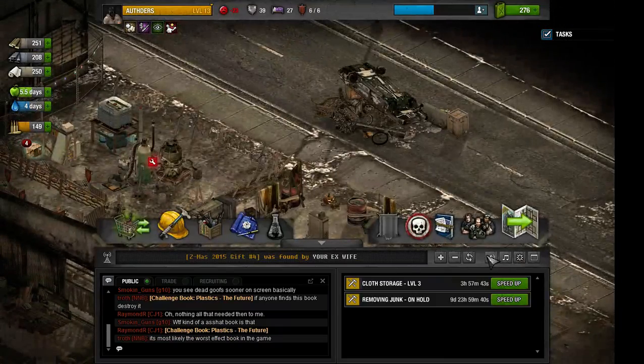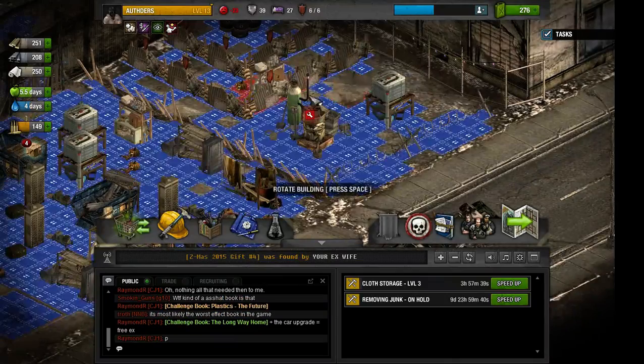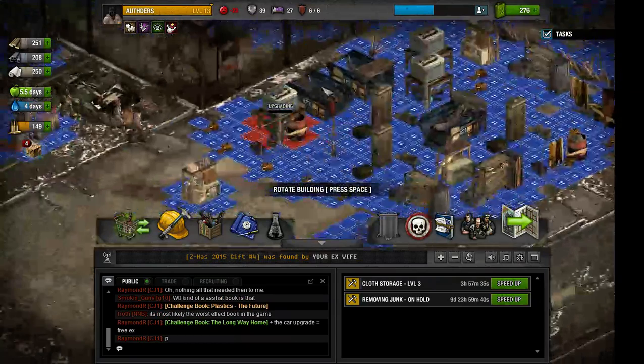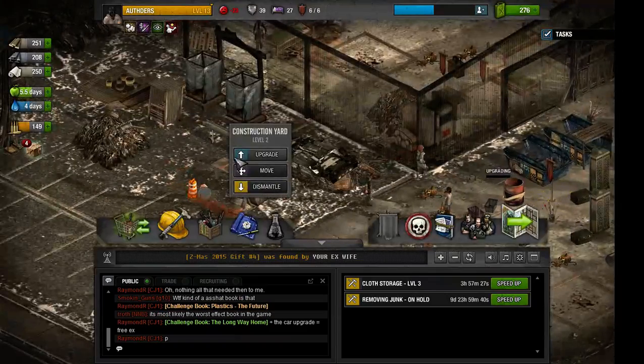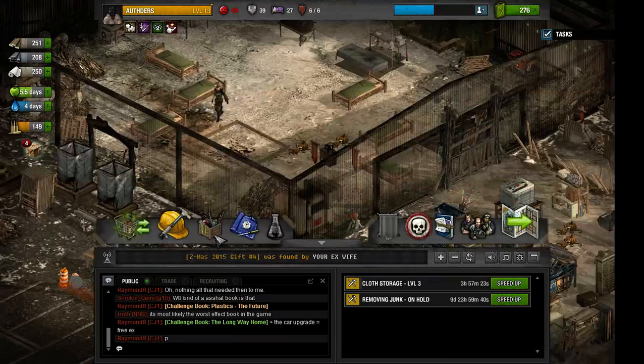Oh yeah, we need to build the tower. Move. Security watchtower — we need level 3 construction here. Upgrade that, we need level 4 workbench. To upgrade that, we need... oh yeah.